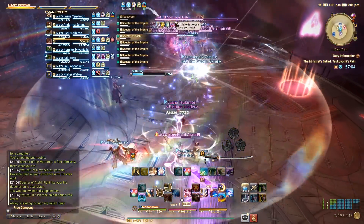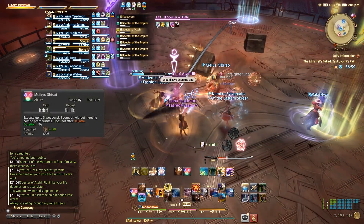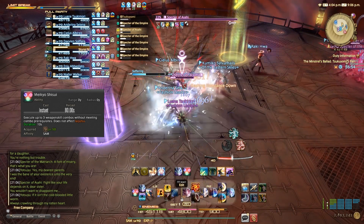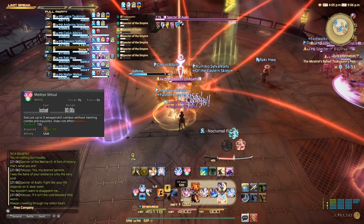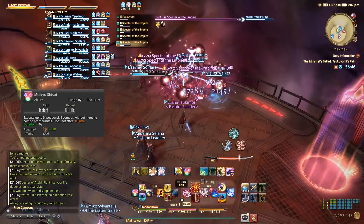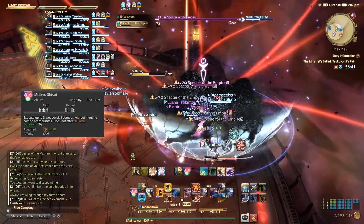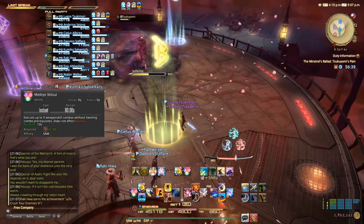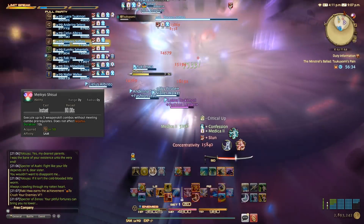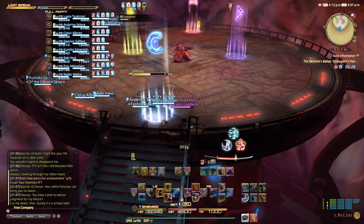The next ability worth talking about is Meikyo Shisui. This will essentially allow you to perform any 3 weapon skills without the proper combo prerequisites. Generally speaking, you'll want to use Meikyo to build up 3 Sens, regardless of how many are currently in your gauge. You are given 10 seconds to use your 3 weapon skills under Meikyo, meaning that if you need to, you can perform an Iaijutsu in the middle of Meikyo and still have enough time to use all of your weapon skills before the buff wears off. So if you already have Sen in your gauge, you can get to the maximum 3, expend them with Iaijutsu, and still have enough time to gain the rest of your Sen with the remaining Meikyo uses.